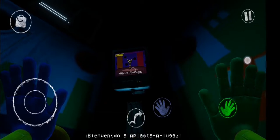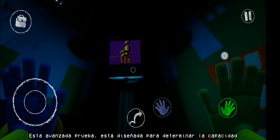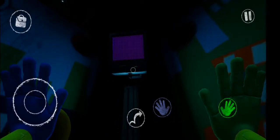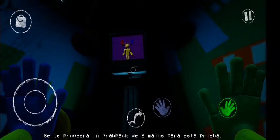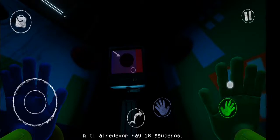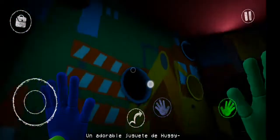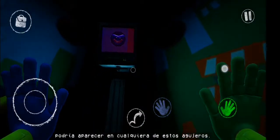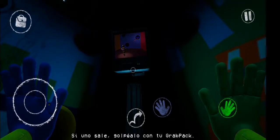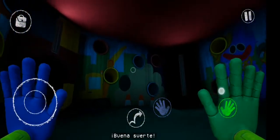Welcome to Wack-A-Wuggy. This advanced test is designed to assess the extent of your reactionary abilities. A dual palm grab pack will be provided to you for this test. Before you are 18 sizable holes. An adorable Huggy Wuggy toy could appear out of any one of these holes. If one comes out, hit it with your grab pack. That's all. Good luck.